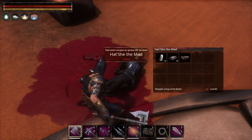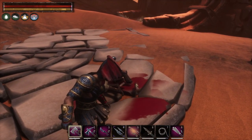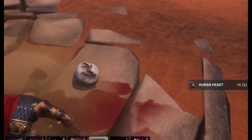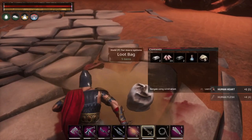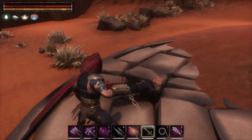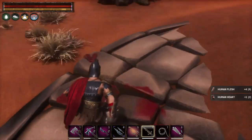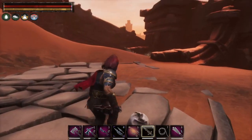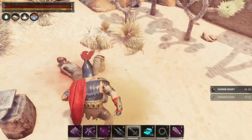Another type of heart that we can collect are the Human Hearts. To get Human Hearts we can use our Set Ritual Knife and just harvest the NPC's bodies with it, and that'll give us a Human Heart. Another good area for collecting Human Hearts is at Sepamaru City.